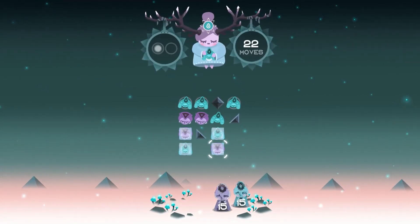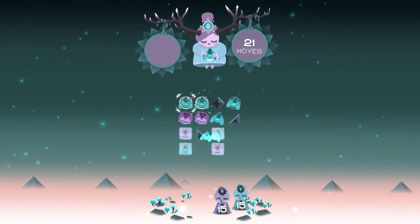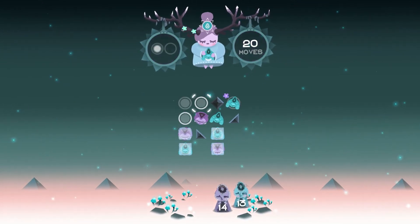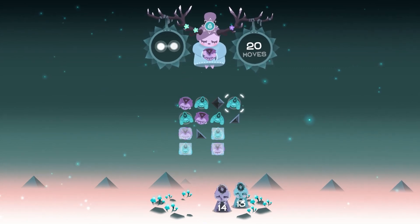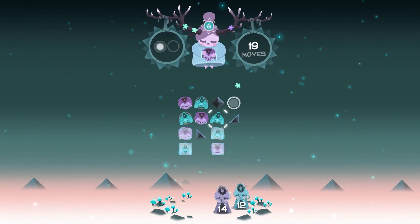Your goal for each puzzle is to activate the coloured statues at the bottom of the screen. The way to do this is to match the corresponding characters in the centre of the screen that Roya actually throws into the game space. You must match these characters with the designated shape being shown to you in Roya's left dreamcatcher.